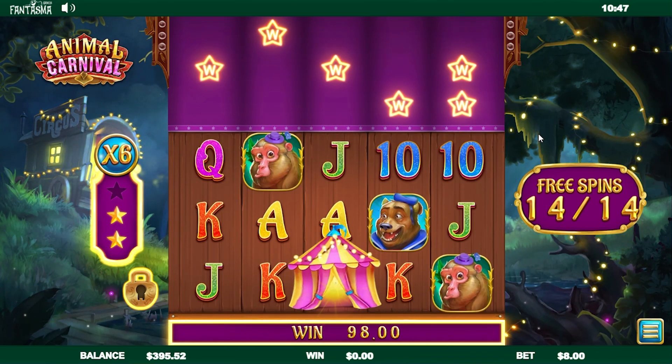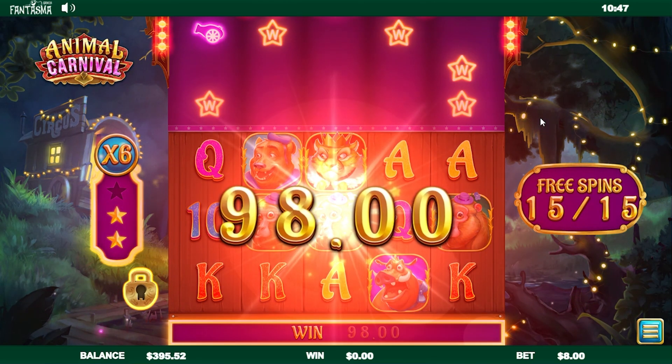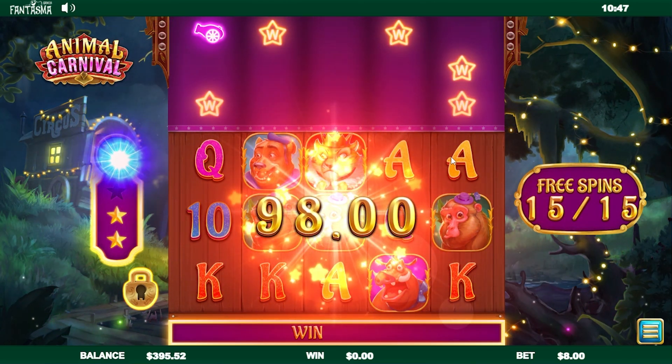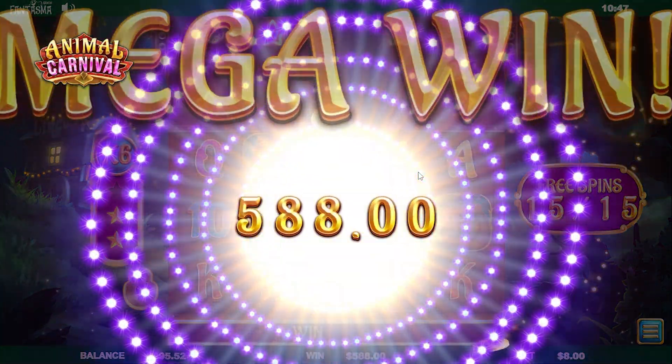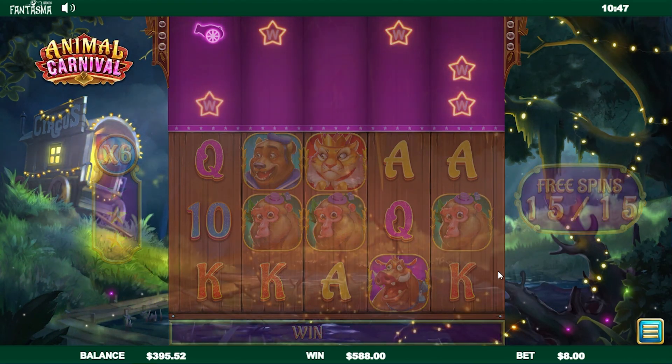Last spin — not last spin anymore. Nothing connects though. Last spin. 98 times 6 — that's not terrible. That was 588. How much did we pay for the buy?